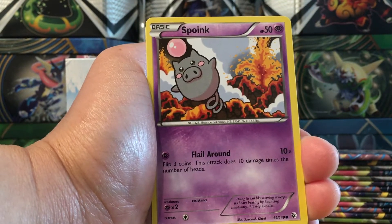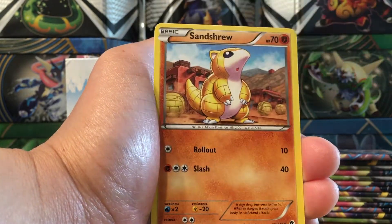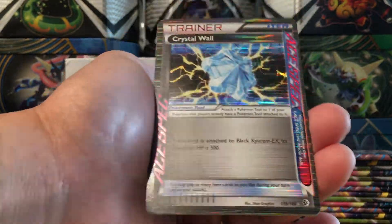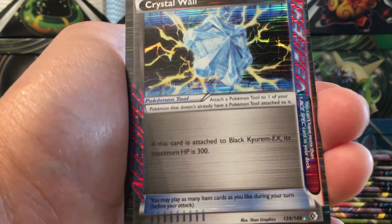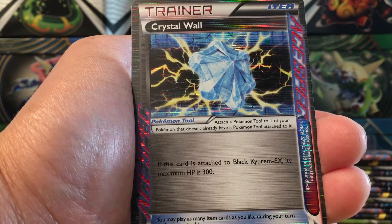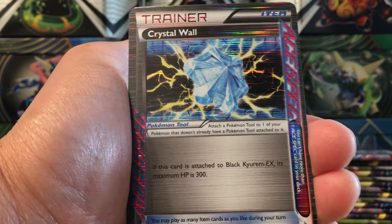I opened up a box of XY Base and I got like three ultra rares - that box was the worst. This is like nice. Skarmory, another Skyla, Swanna, Snivy, Snivy, Talonflame, Voltorb, Spinda, Rattata, reverse Scyther - I like that - and a Liepard holo rare. A good amount of holo rares and a generous amount of ultra rares so far.